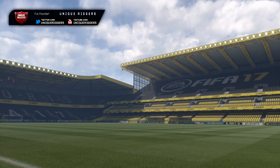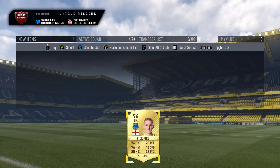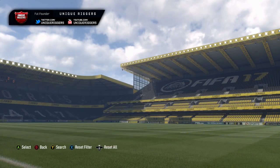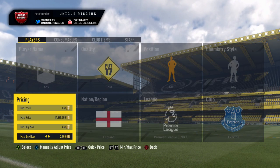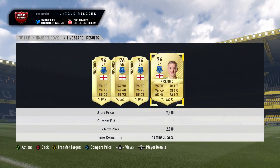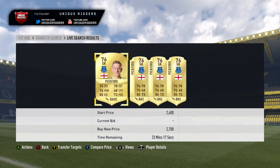Gone and picked one up for 700 coins. At that price the profit is going to be around 1,500 coins — another great player to snipe for the SBC. The cheapest one on the market is 2,700 coins, so I've gone and listed mine up at 2,700.